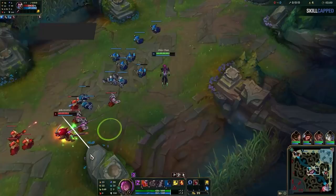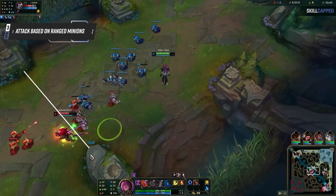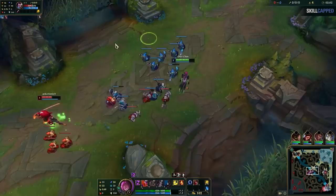Then after I run back into my own wave, I turn human form and auto him one more time since I won't draw minion aggro from him. That brings us to trick 3. If the enemy melee is ever past this line, you should be auto attacking them, and that's because the ranged minions won't aggro you there. You can see right after I auto him it draws melee minion aggro, but I can just kite them around until they drop off. The ranged ones are the ones that will actually damage you.